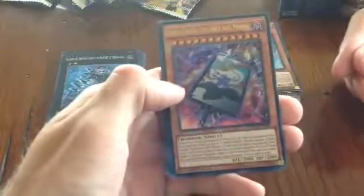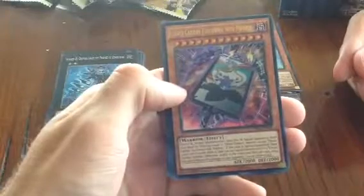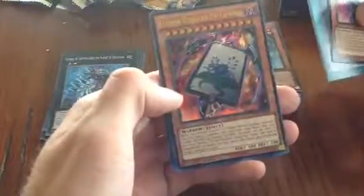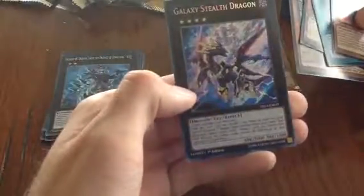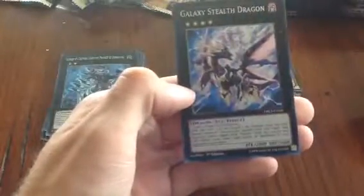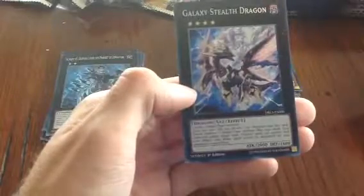Next pack: another new one — Flower Cardian Balloon with Phoenix, Flower Gathering again, Flower Cardian Willow with Calligraphy, and Galaxy Steel Dragon — also a nice card. I think we almost have all of the Flower Cardians at this point — that'd be awesome.